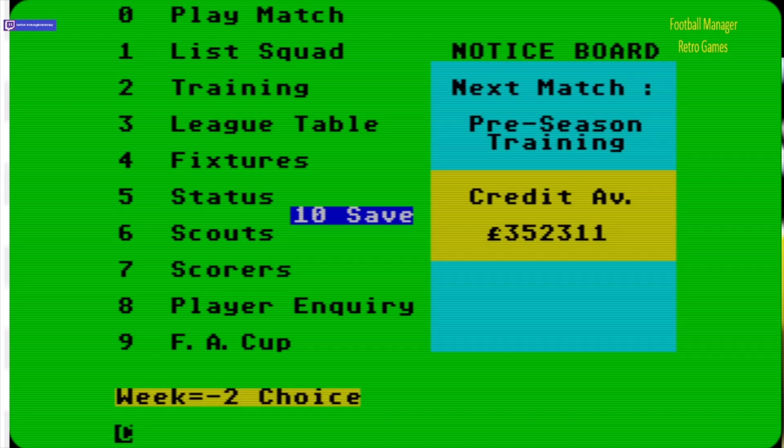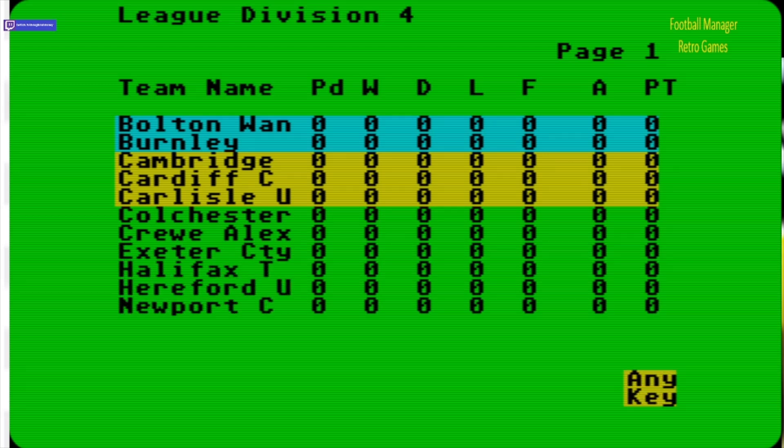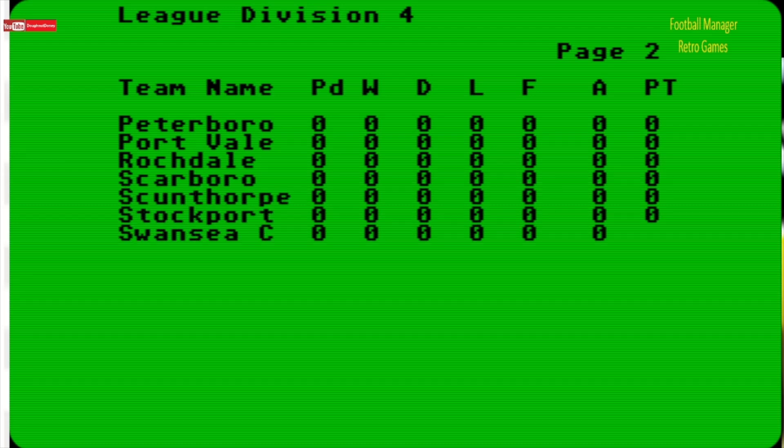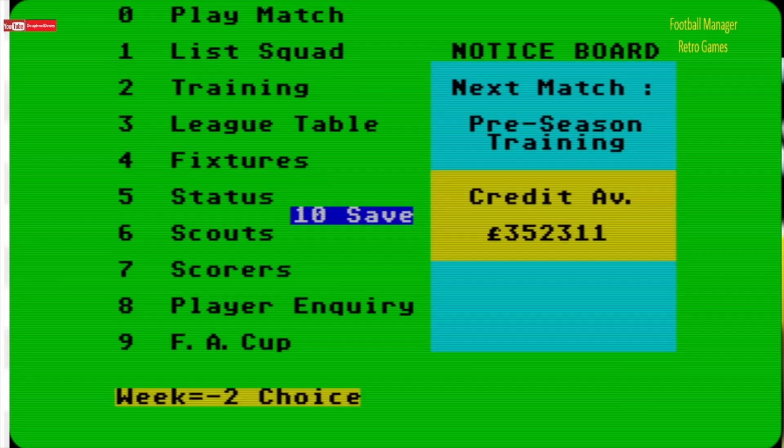So we go back to the menu. Let's look at the league table — we're in League Division Four. Again, this is before the Premier League was sorted out, so it's Division One, Two, Three, Four. For those who don't know: Division One is the Premier League now, Division Two is the Championship, Division Three is League One, Division Four is League Two. Compared to Football Manager 1982 there are a lot more sides in this one — three, six, nine, I think there are 12 on that screen. There's no relegation in the bottom division — you don't go down to the National League because the National League doesn't exist.